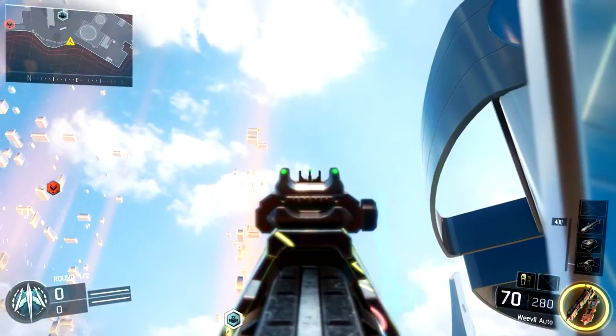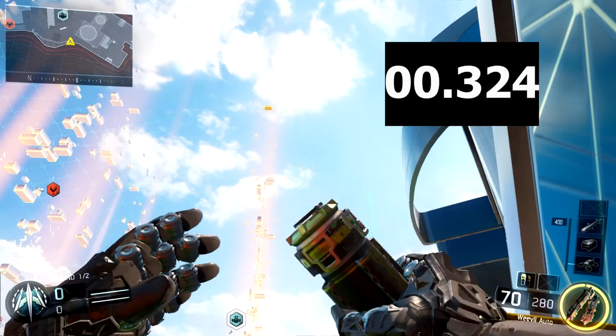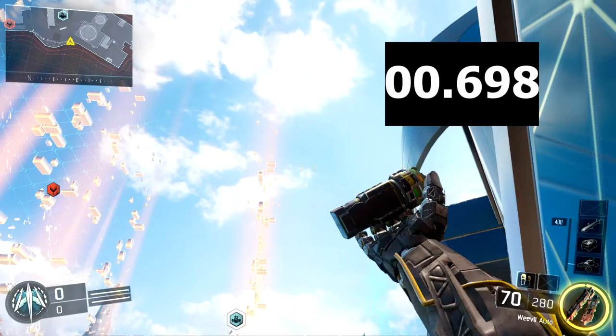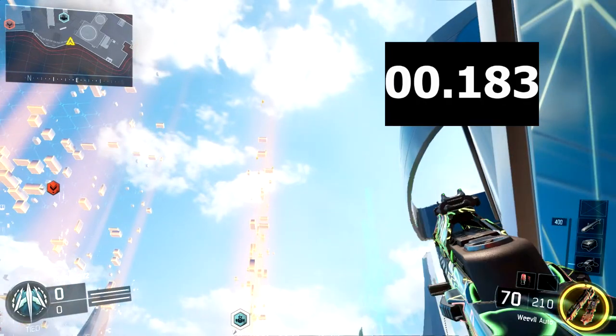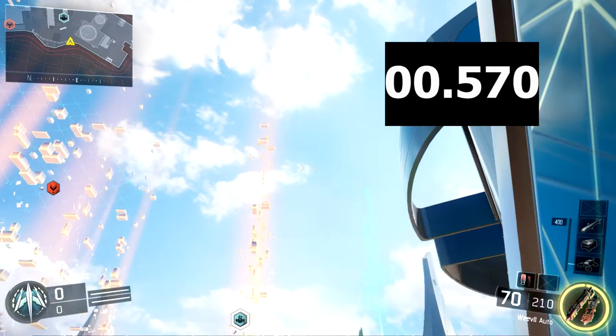Moving on to throw times, I took a frame-by-frame look at how long it takes from when you press the button to when the grenade leaves your hand. For the concussion grenade it's about 0.68 to 0.69 seconds, and for the flashbang it's about 0.63 seconds — so again the flashbang does have a slight advantage here as well.